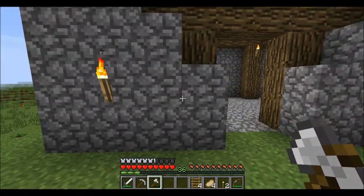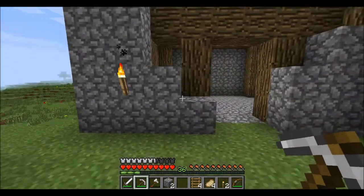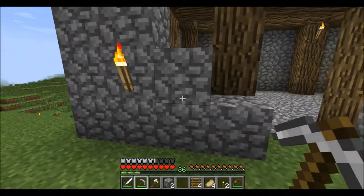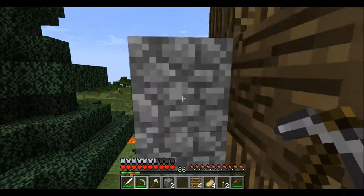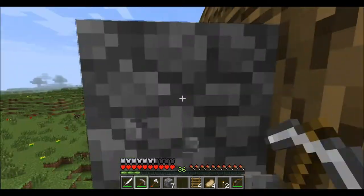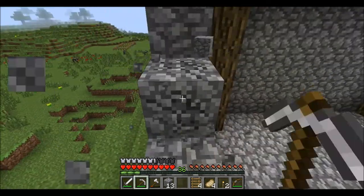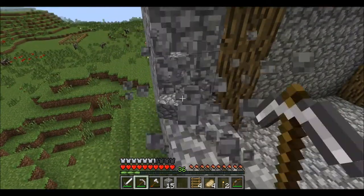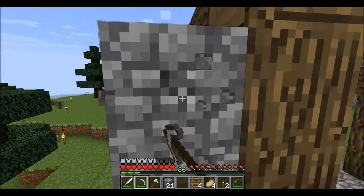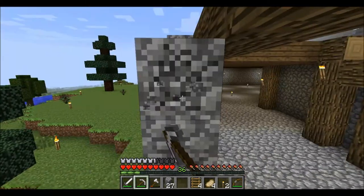I went ahead and took a look at my single player world. The way I built it there, I had this only two levels high. So take this down to two blocks all the way around, and then we'll work from there. Because the moon viewing room wall is a little bit shorter on the outside, we're going to bring the wood level down, and then on top you put the white wall. Let's just bring this down.